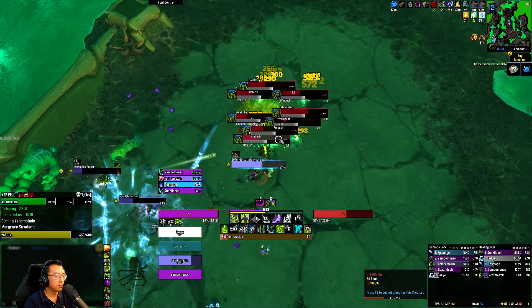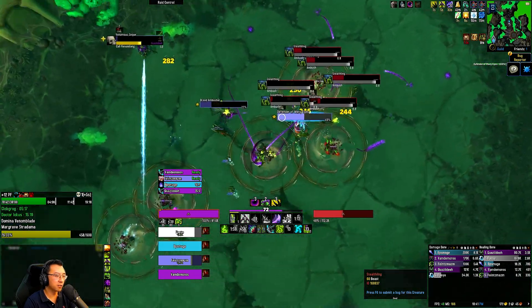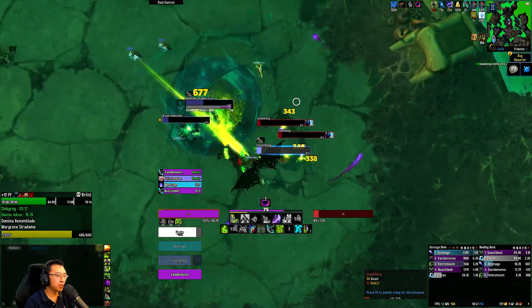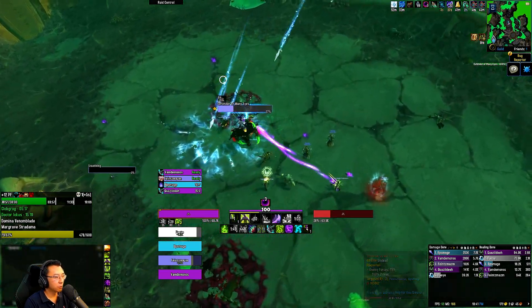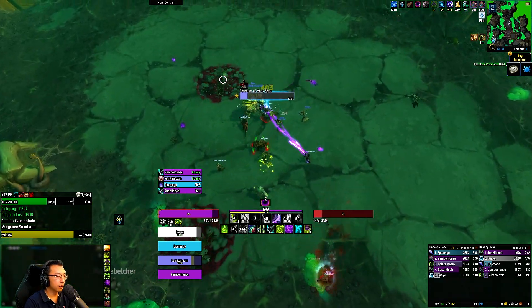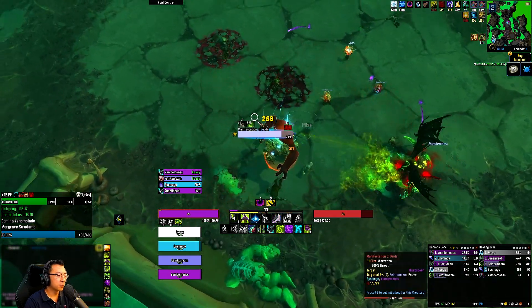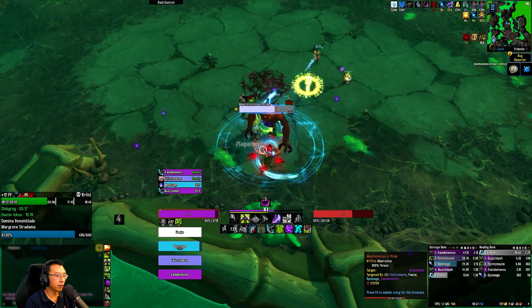There are mobs here — I'm going to blow them up before they finish casting Ambush, or else someone might die. Nice Psychic Scream from the Priest — doing mechanics, just awesome. We're going to get Prideful here. The good news is we can use Prideful and get the buff going into the boss — that will be super handy.